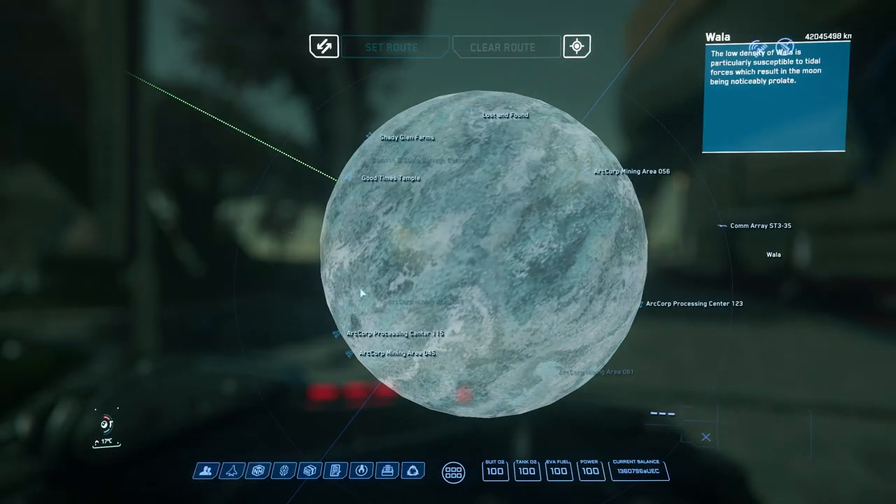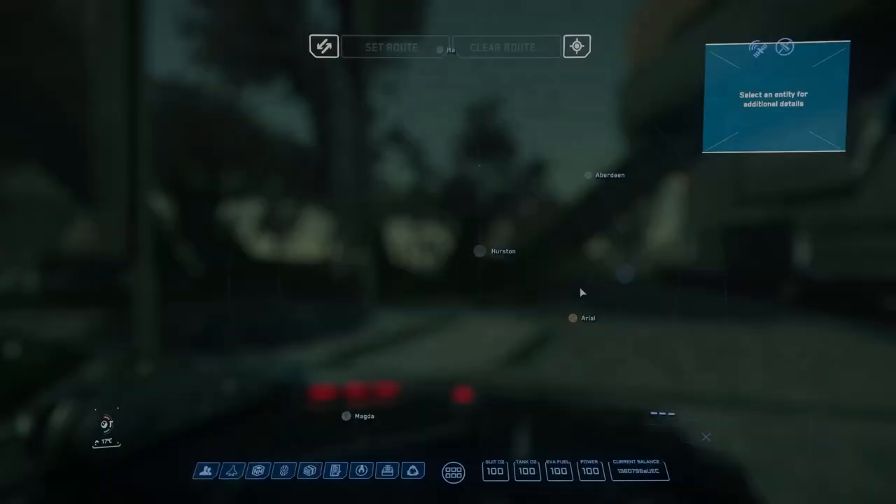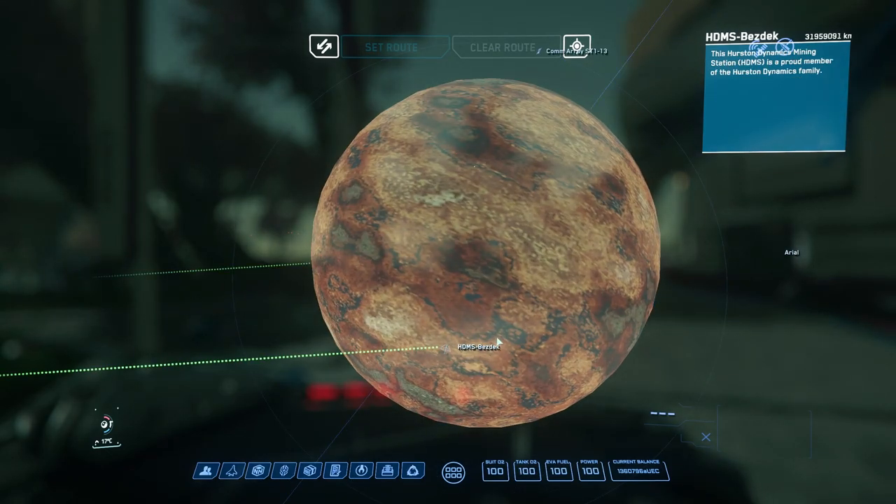Our second commodity will be Laranite. You can either go from Arccorp's Moon of Waller, at Arccorp's Mining Area 056 and 045, and then sell at Area 18, or you can go from Hurston's Moon Aerial, buy at Lathan or Besdek, and then sell at Lorville.